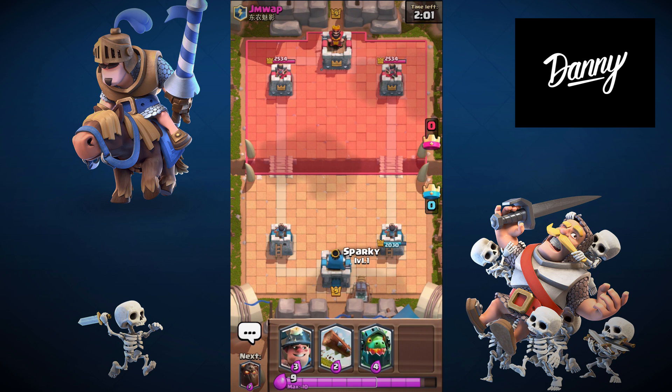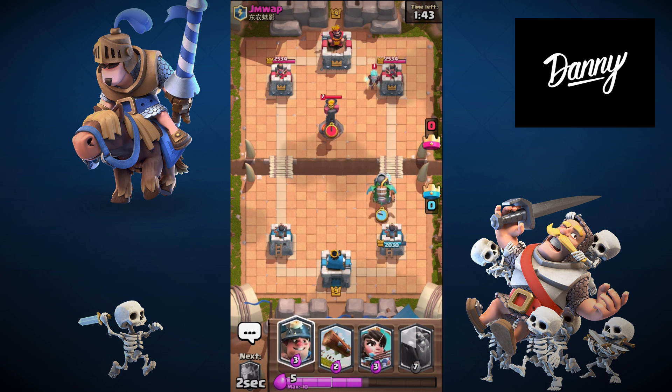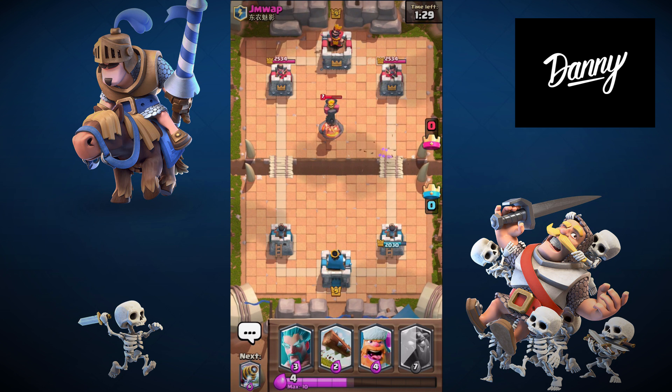Let's get this push started back again — Sparky in the back. I don't think we have any air protection except a Princess and Ice Wizard. It'd be insane if we win this battle. Inferno Dragon in the back — let's place this down and Princess right here. Oh man, he just fireballed my Princess at the right time. This game doesn't look too good for us right now — he has a Goblin Barrel, let's take it out fast.